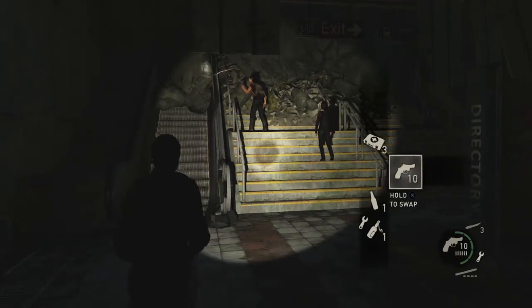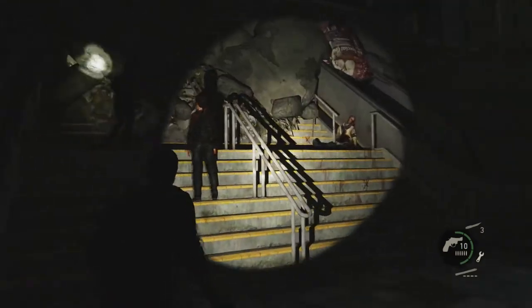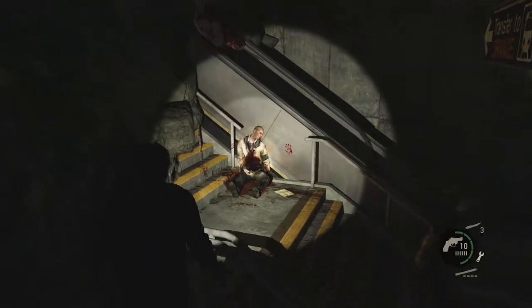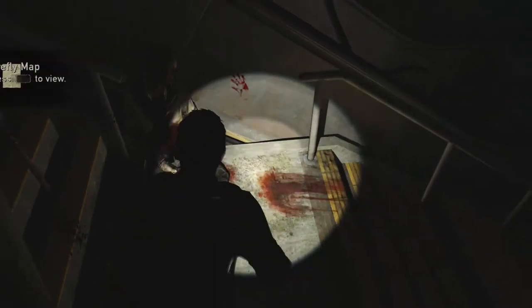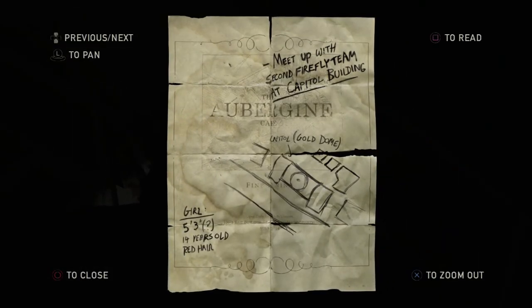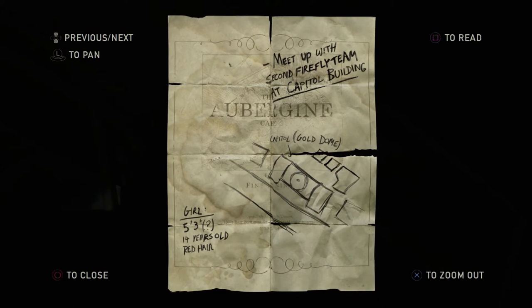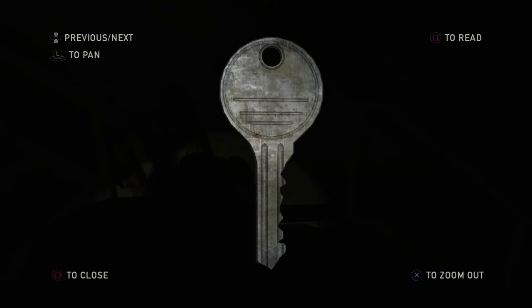Okay, so we've got to go this way. You can tell we've got to go up here. This guy's got something worth reading. Let's see — it's a firefly map. Let's zoom in. Meet up with the second firefly team at the capital building, gold dome. 5'3", 14 years old, red hair. And we've got a key.